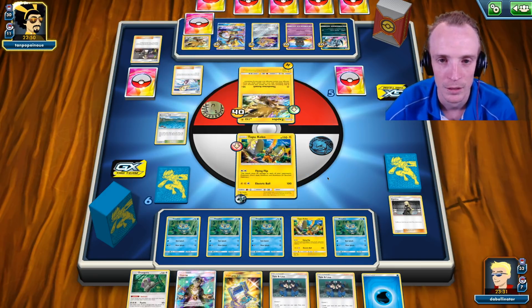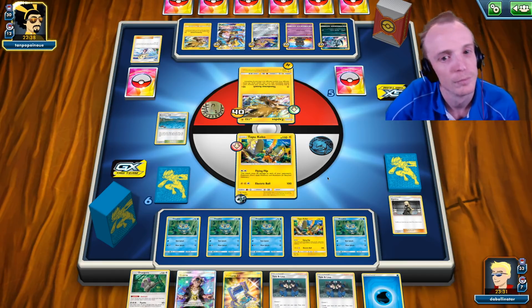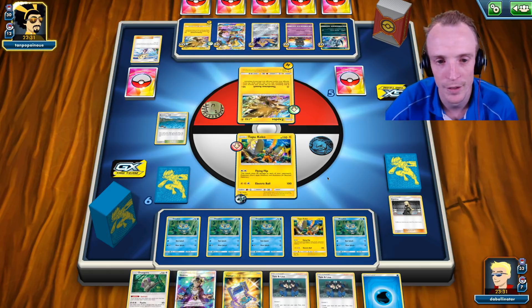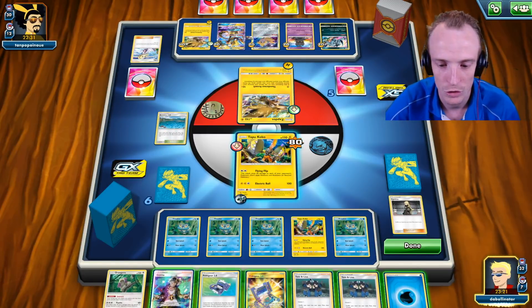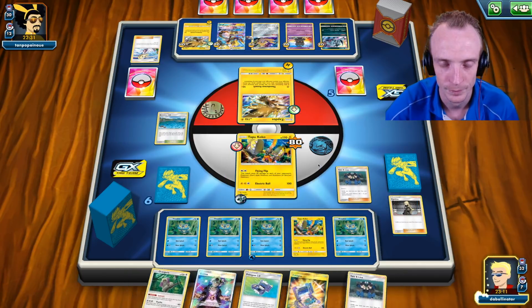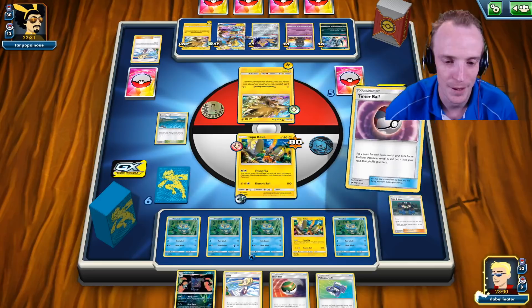We finally have a Timer Ball — two heads. I deserved that after not being able to evolve a single one last turn. Frogadier down! Do we want to kill consistency? Yeah, we do want to chuck a couple of damage counters down, getting Jirachi to 40. Still a long way away. Let's go after the Jirachi — we want to take it out. Chuck a couple of damage counters onto the Jirachi, then Flying Flip to get rid of it and take a prize card. Just another Brooklet Hill. We do have Greninja, we just need an Energy.